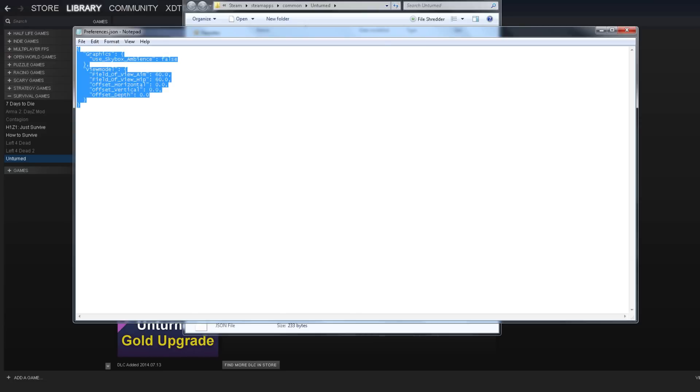Now we have these settings right here. To give the game that version 2.0 look, you just have to use skybox ambience. At the moment we're not using it, but to enable it just type in true and that will be pretty much it.